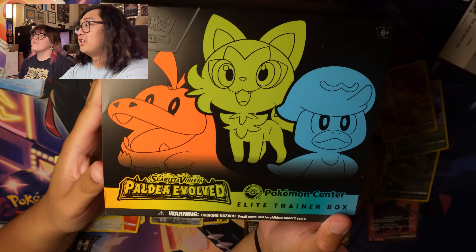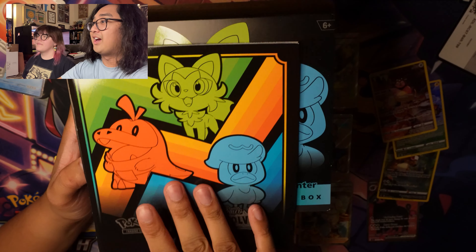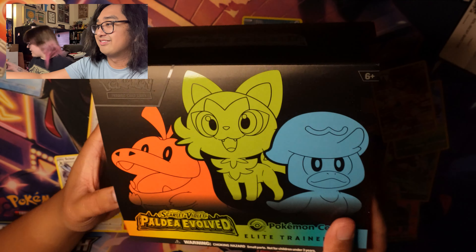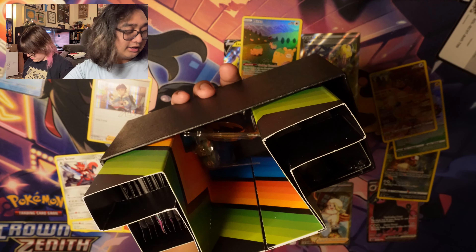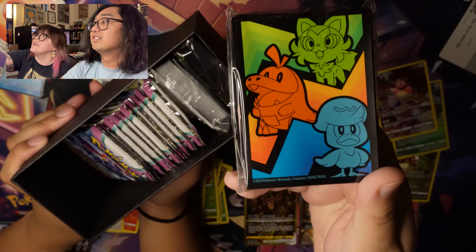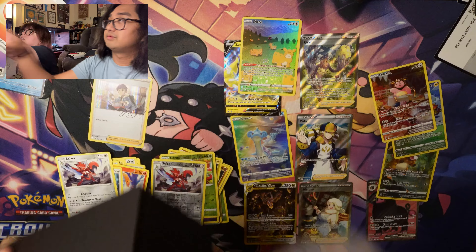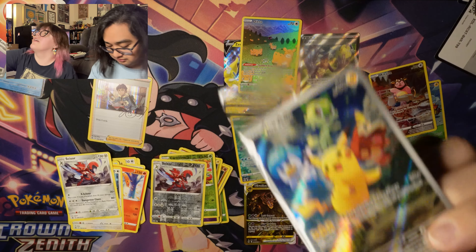All right, we have the Paldea Evolved Pokemon Center exclusive. We typically don't look at the booklet — we look at it after we open the pack so we don't get spoiled, even though we've seen a good chunk of what's in this set. We also opened a lot of the Japanese version of Paldea Evolved because of your dad. We have sleeves — very cute. Promo cards: one with the Pokemon Center logo and one without.